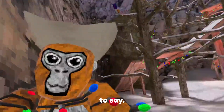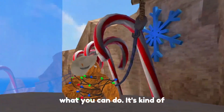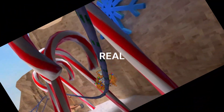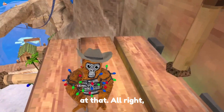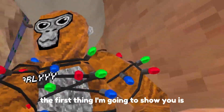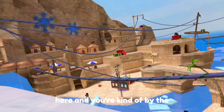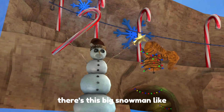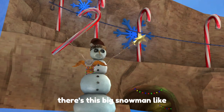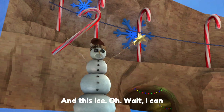Now as I like to say: beach, beach, beach, beach, beach! This is kind of cool — actually really cool. The first thing I'm gonna show you in beach: come down here by the top of the water, turn around, and there's this big snowman that says 'Humbug.'